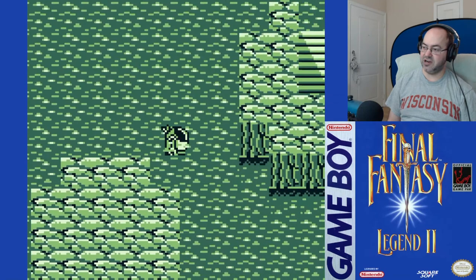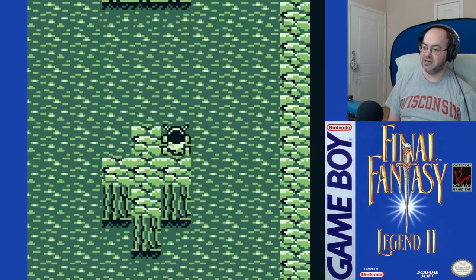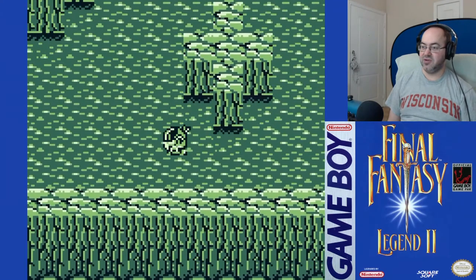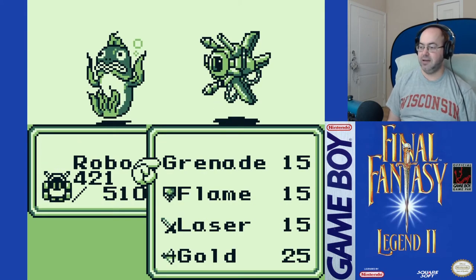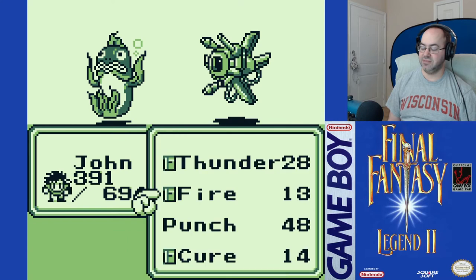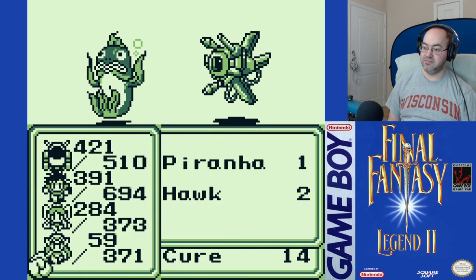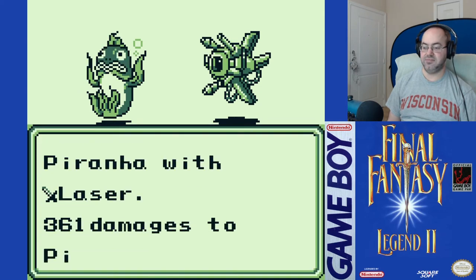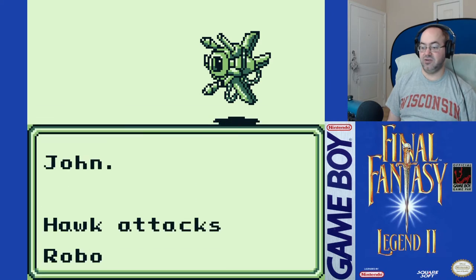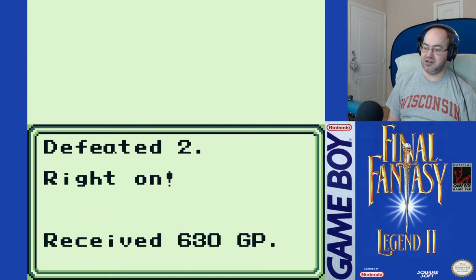What about over here? I came from there. Oh my gosh — at least we're establishing there's nothing out here. Piranha and Hawk. Punch. Cure. Thunder the Hawk. Fire. Jon did nothing but it still counts. We're okay. Max HP is what I want her to have — she needs it.